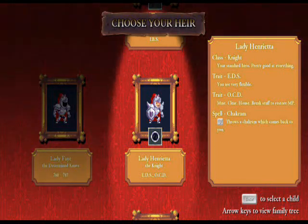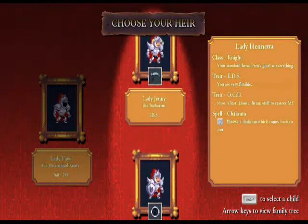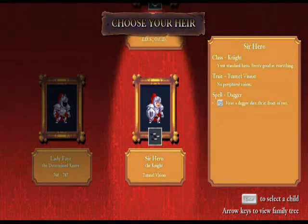Welcome all to Episode 2 of Let's Play Rogue Legacy by me, Lathrix. Today we are following the footsteps of another brave hero in our long and lustrous bloodline, and we have the choice of three as always. The first is Sir Hero — your standard hero, very good at everything as he is a knight. He has no peripheral vision, however, which means any shots outside of the screen will not be tracked, meaning it will be very difficult to dodge incoming bullets, tears, etc.